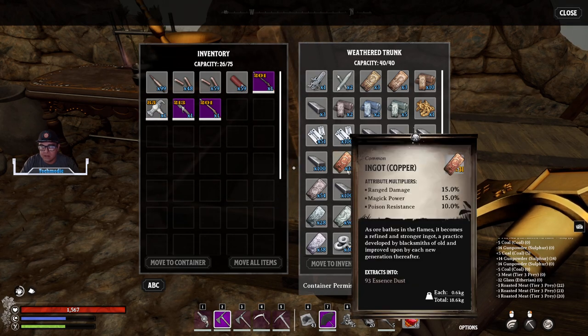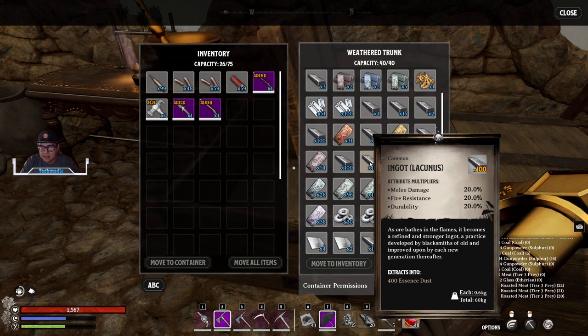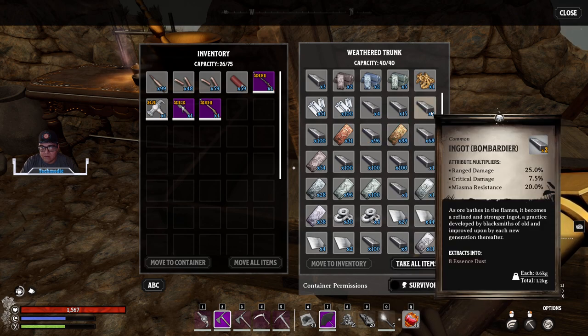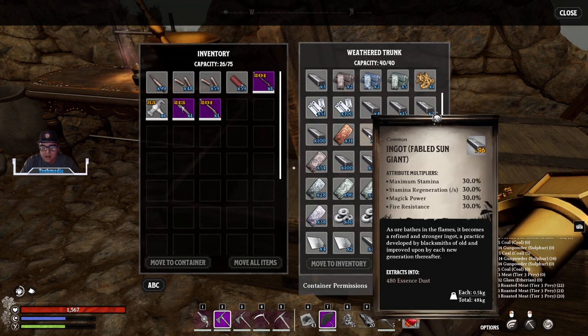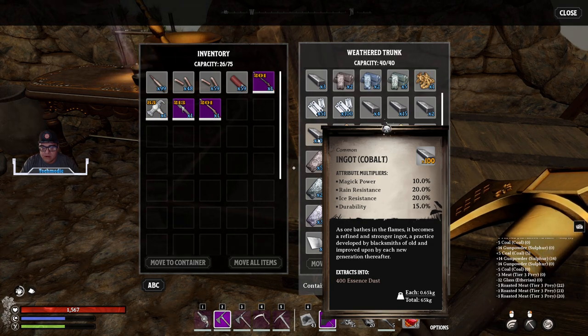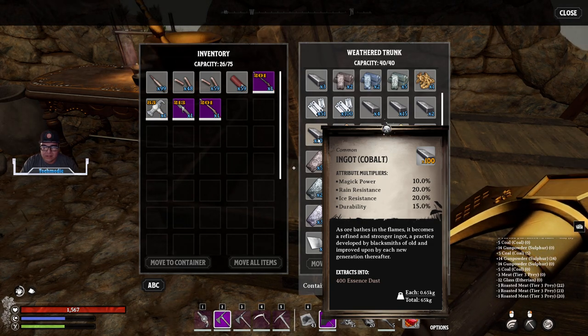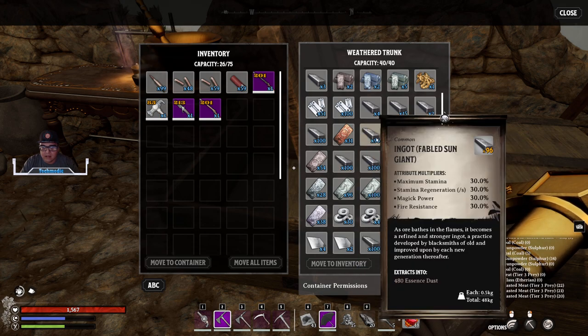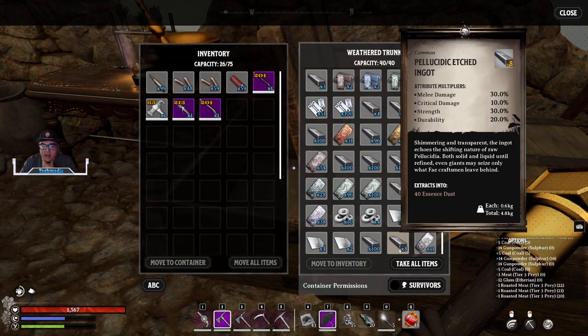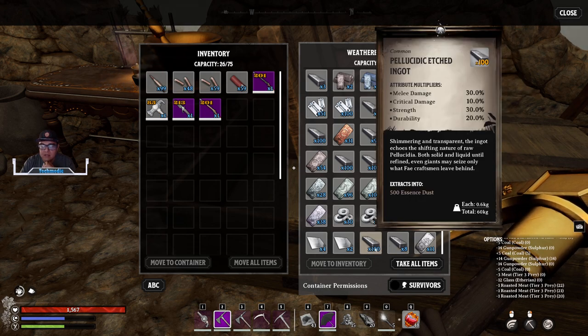When crafting, make sure to collect different materials within the realms. Those apex portals are good for giving you things like Lacunas ingots, and very rarely you can get something like a Bombardier ingot. You also have a chance to get the fabled Sun Giant ingot at the end, which is great for magic power for creating buttons, buckles, and similar components. There's also Cobalt, which increases resistances. Here's the Pellicidic ingot — any of your gathering tools you're going to want to create out of this material because it will give you that 30% melee damage.